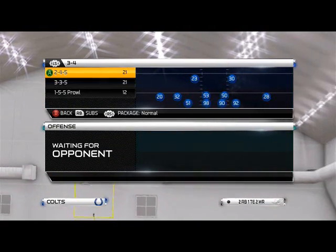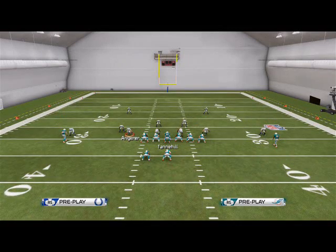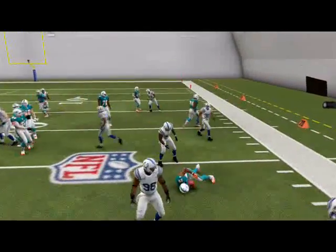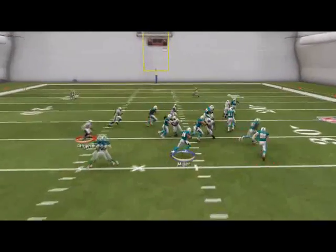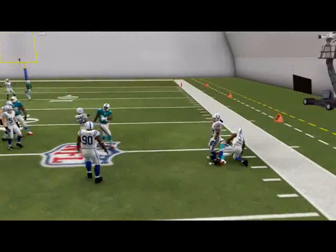First and foremost, if the defense is not balanced — if they're in a spread or whatever — I recommend trying to run the halfback sweep one to two times. I like to use motion out of this west coast playbook. I think motion makes this west coast playbook a lot better; some motion snaps and things like that really help.